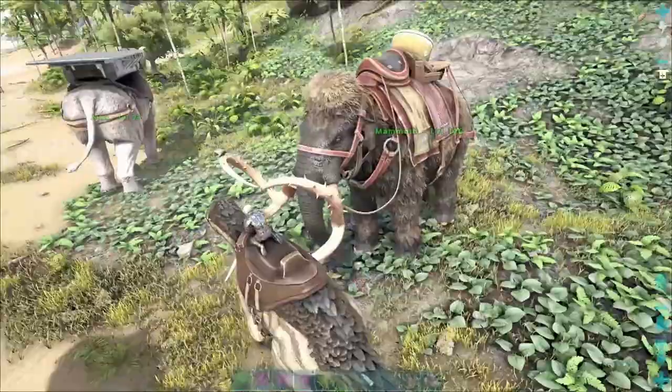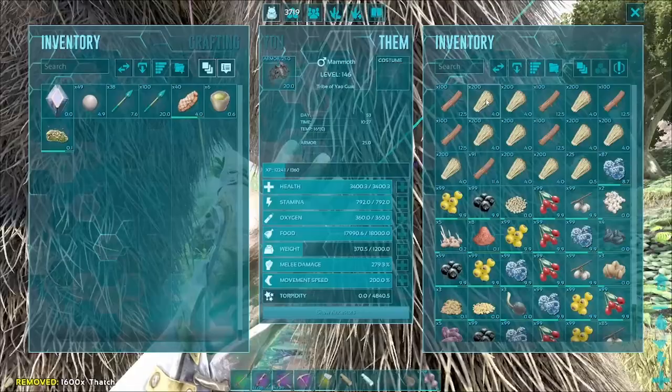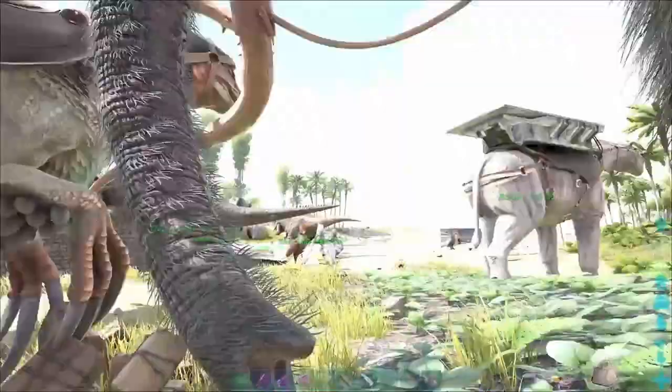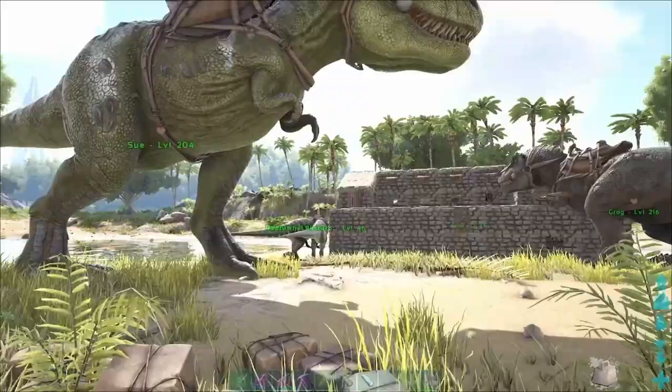And we have our mammoth. I'm thinking we drop this thatch, because I've got so much of the stuff. I'm thinking we take out all of the wood and the narcoberries and get rid of everything else. And we waddle our way over here to go put all this away.